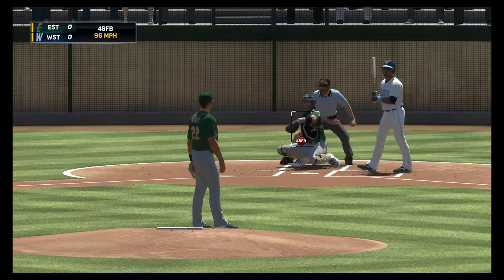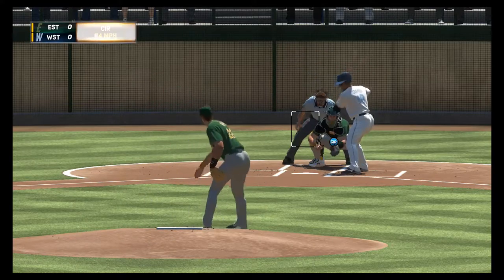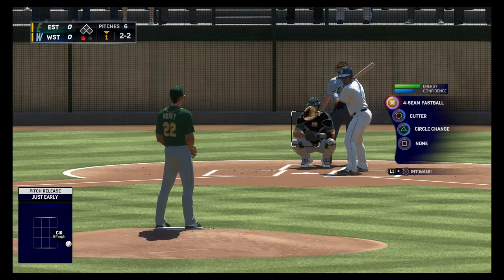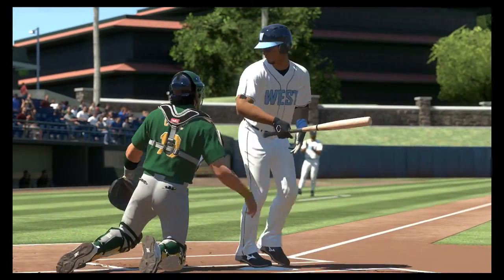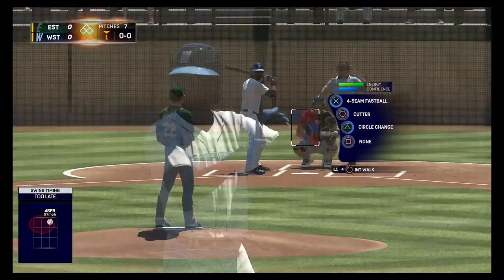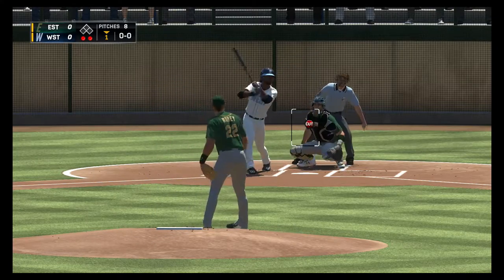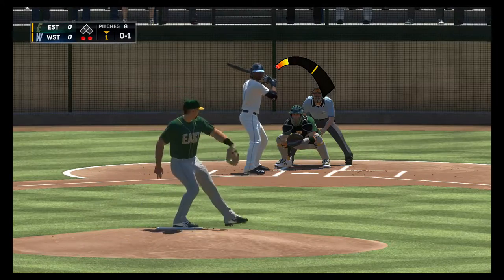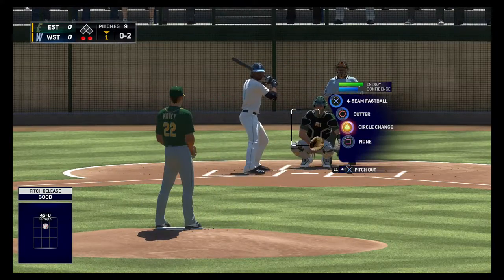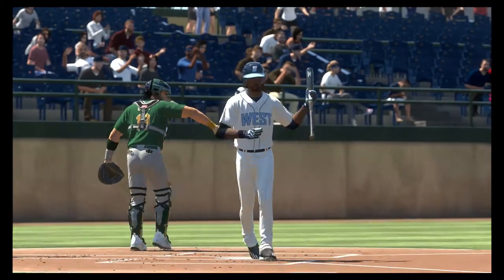Yeah, there we go! What we call a challenge fastball — scouts love to see a guy with enough confidence and arm strength to just reach back and fire a heater past the hitter. That was a bad pitch, but old school mano-a-mano, the scouts will eat that one up. Gotta be careful about being too aggressive this inning. Oh and two — get out! Yeah, we'll retire the side. Good start.